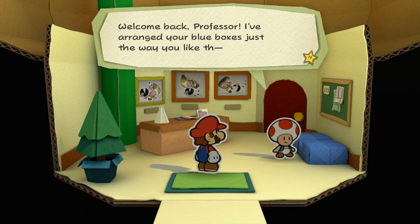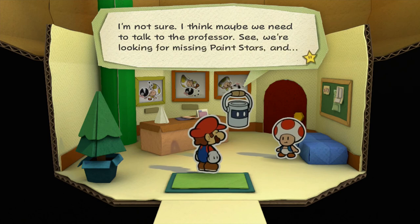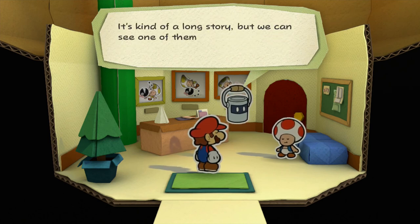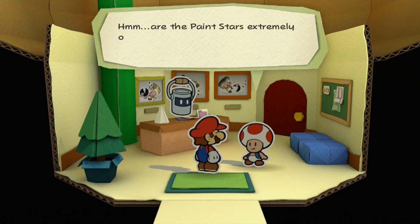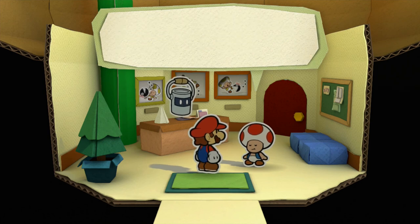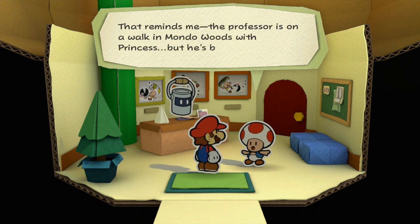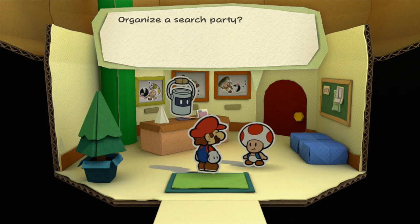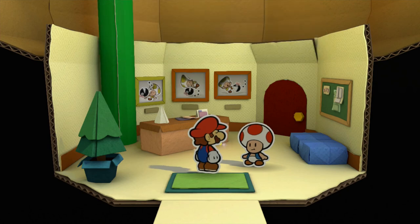Welcome back, Professor. I've arranged your blue boxes the way you like — oh, you're not the Professor. Can I help you? We're looking for missing paint stars. Can we see one of them from the Professor's front yard? Paint stars are extremely old, and Professor is mostly interested in very old things — fossils, ruins, stuff like that. And his princess. Professor's on a walk in Mondo Woods with Princess, but he's been gone so long I'm getting a little worried. Should I organize a search party? Let's wait past me in the corner and hope for the best.